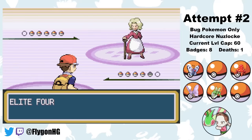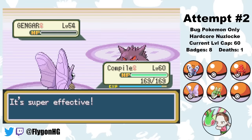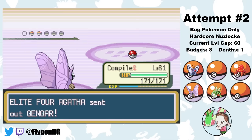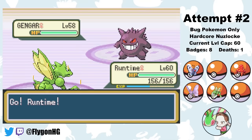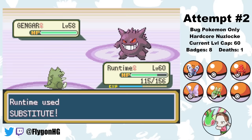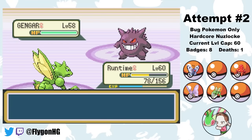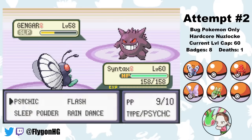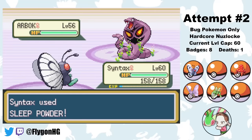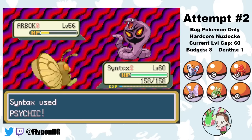Next I have to beat Agatha. She leads with her first Gengar, but thanks to a held Twisted Spoon, Compile outspeeds and finishes it off with a single Psychic before it sets up with Double Team. Psychic also destroys Agatha's Golbat and Haunter. Her second Gengar outspeeds and hits Hypnosis on Compile, so I switch to Runtime who tanks a Shadow Ball. I switch to Syntax, Gengar goes for Hypnosis but misses, and I don't miss Sleep Powder on the next turn - two Psychics knock out the Gengar. Last is Arbok: I put it to sleep, hit Psychic, Agatha heals, then two more Psychics finish off the Arbok, winning us the battle.